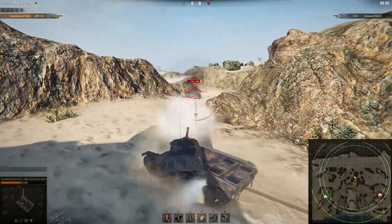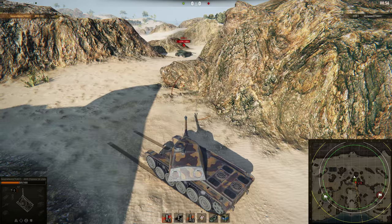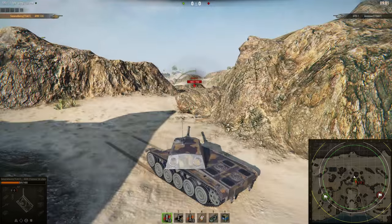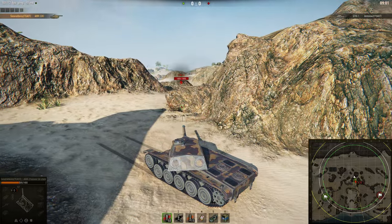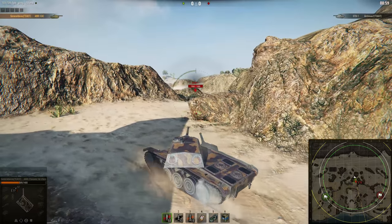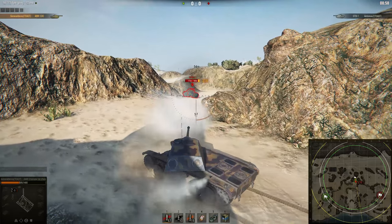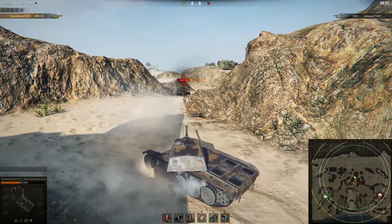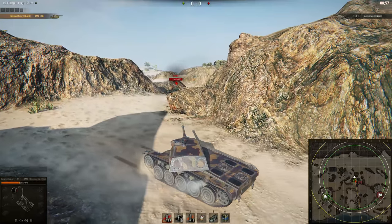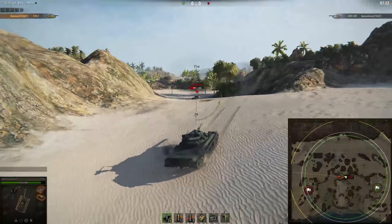However, you always have to be careful. For example, when you pop a corner and are trying to take a snapshot at an E75, using auto-aim is probably not the best idea, because you need to hit him on his lower glacis to be able to penetrate, and you will only be able to do that without auto-aim. So you always have to weigh your options, but generally this can help especially against lightly armored targets.